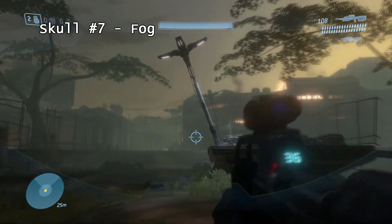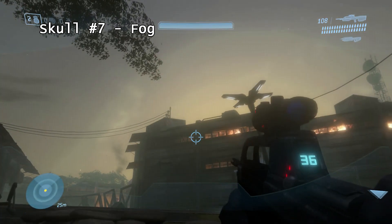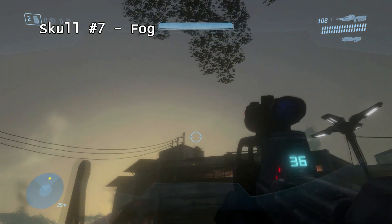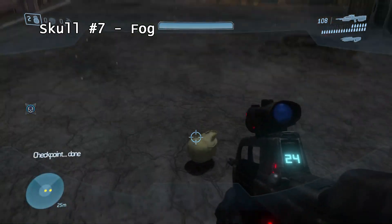You will get a checkpoint soon which you can revert to in case you do make a mistake like I did. And what you want to do is just look over up into this rooftop and you will see an enemy with a skull. If you just shoot him it will just drop and there it is.